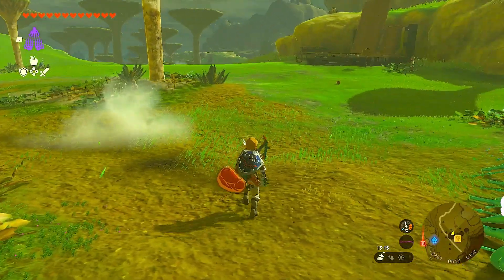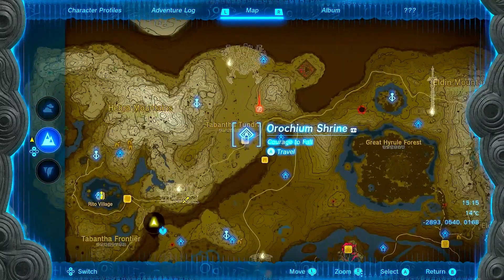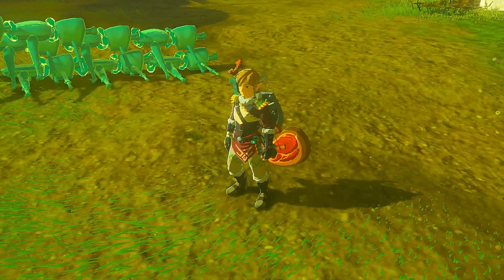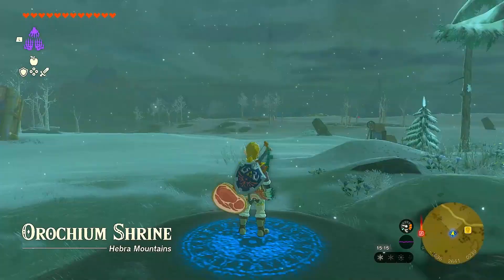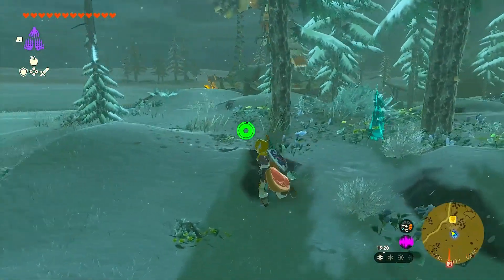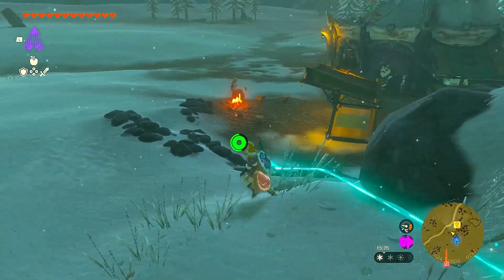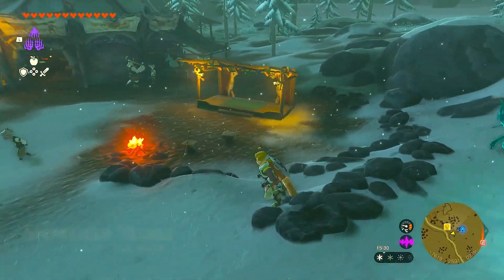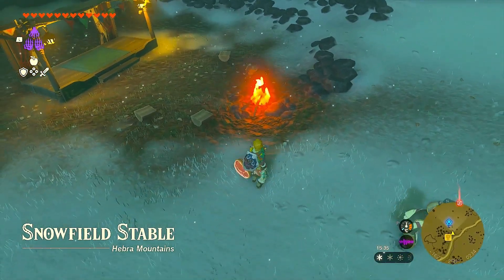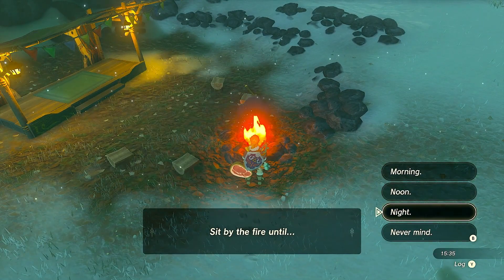Now you need to travel somewhere really cold. One of the places I think is good is up here — this shrine or Smithfield Stable. We're going to fast travel there. Once we're here, we're going to go to the stable. We need to make it really cold — you can see in the bottom right where it shows the weather, it shows two snows and two suns. We want it to be all snow.